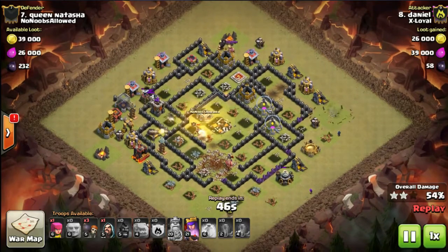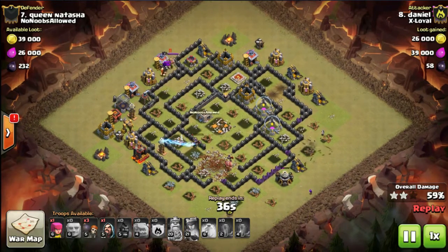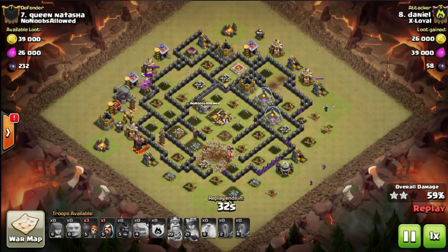He might as well drop some cleanup wizards. The queen is still in the core taking out the clan castle — she'll probably move on to the mortar next. The skellies will rip through his hogs with the aid of the archers and teslas. He's activated the queen's ability, taking out the cannon, taking out the bottom skellies, and should get the archer tower.